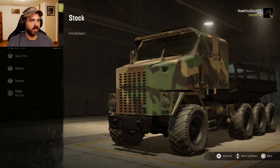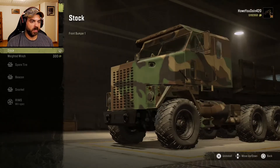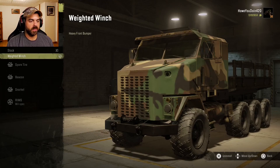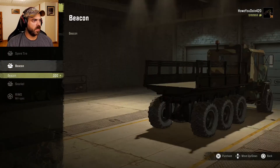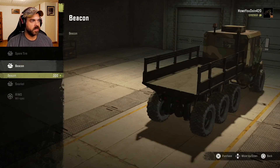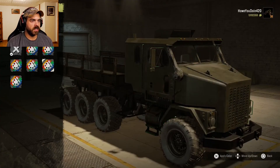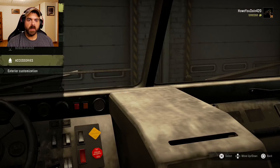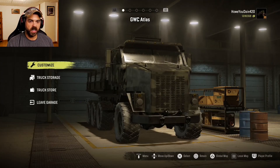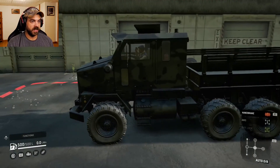For visuals we've got the front bumper, a weighted winch bumper, and a regular stock bumper — let's do the weighted winch. There's a spare tire option on the side, I'll leave that alone. You can put a beacon up there too, and there's a snorkel. Colors all look like custom colors — let's go with a really dark camel, that doesn't look too bad. You've got bobbleheads and other accessories too. This is not a small truck — this is a big truck.